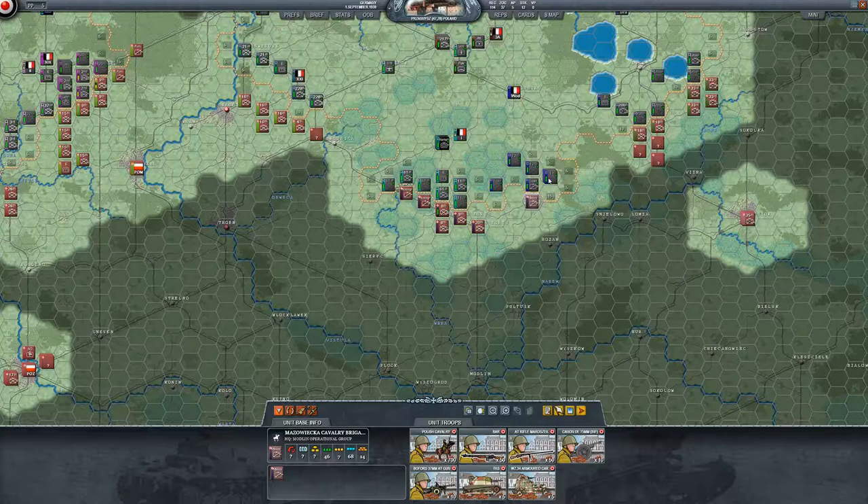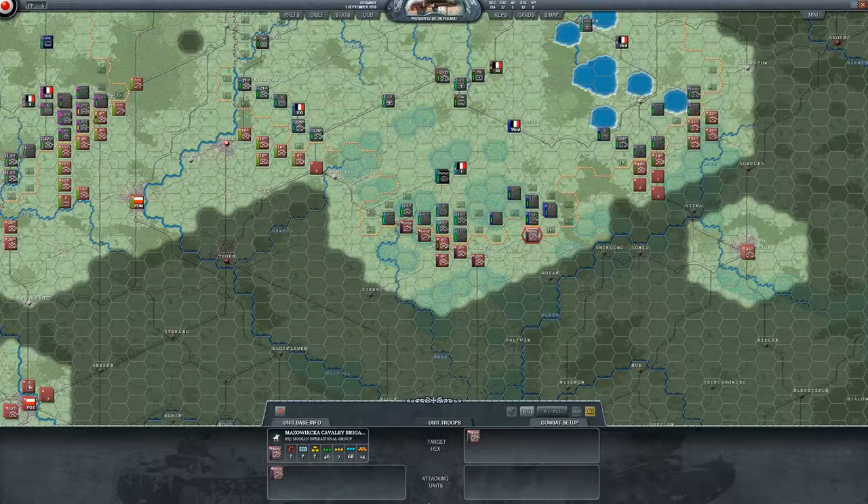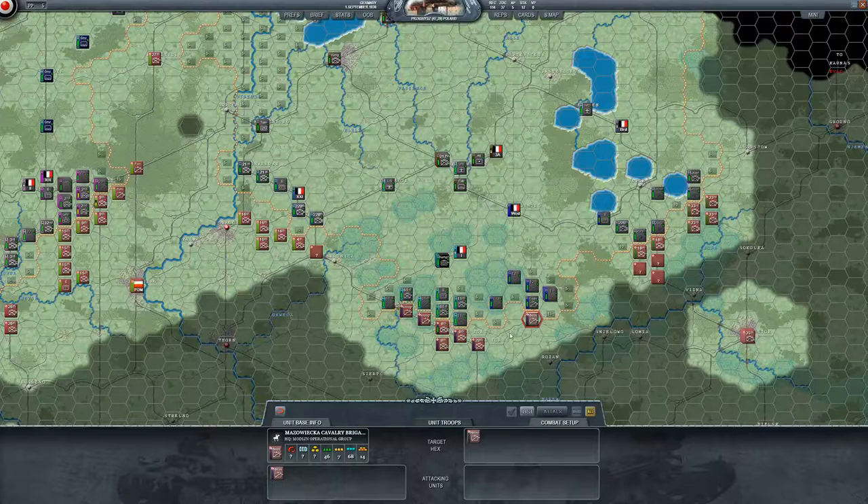Not this turn — we used all our movement and AP. Let's check the artillery situation. Dive bombers in a city get a 50% attack modification, which means they attack at 50% effectiveness. They're great against infantry in open fields but not that effective in cities — doesn't really move the needle.